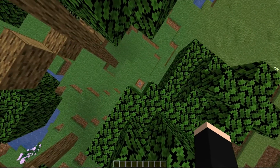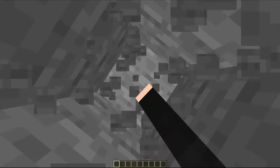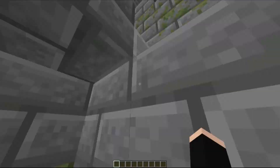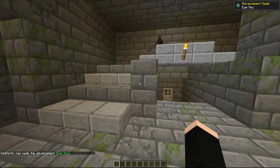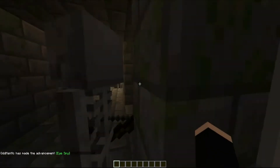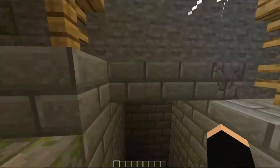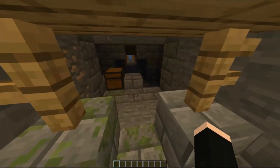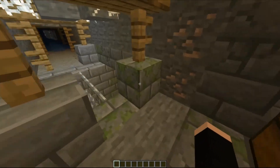At negative 540, negative 1468, we're going to go right down until we find the stronghold. This is awesome — I didn't think I'd be able to find the stronghold even with my name as the seed. I'm not sure where the portal is, but it looks like it's connected to a mine shaft as well. In this little chest we got an iron chestplate and an ender pearl — not too bad.